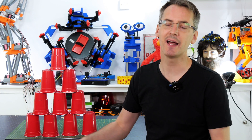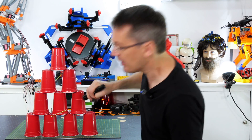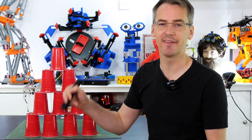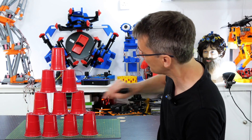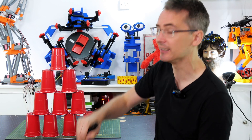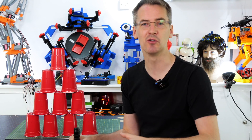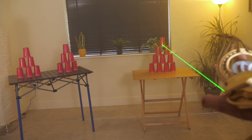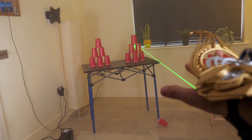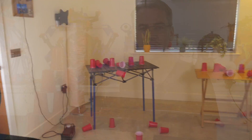No one's ever done a video like that before, and that's because no matter how hard you try, you can't push something down with a laser — a laser is just light, and photons of light have no mass, so you can't apply any force to anything. Sure, if I had a really high power laser that would cut through all the cups the rest might fall down, but I don't really want to set fire to my house. But this isn't a video about nothing — I've actually achieved making hard light with a laser that can push objects down, and in this video I'm going to show you how I did it.